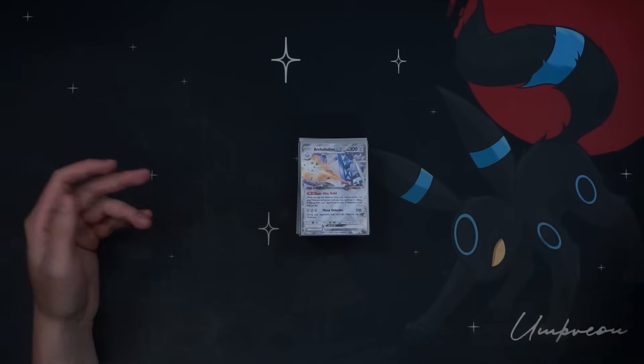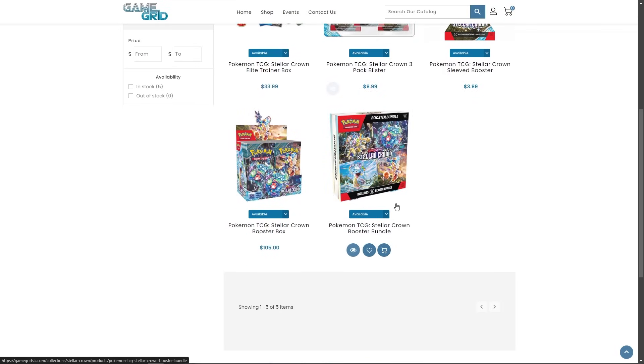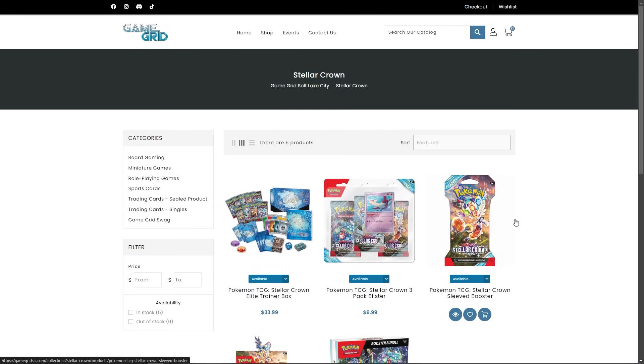If y'all need any Stellar Crown products, GameGrid has got you covered. Check out GameGridSLC.com — link will be in the description — and you can use code KodazoolGG over there to get yourself a discount. Shout out to GameGrid for sponsoring my content here on YouTube.